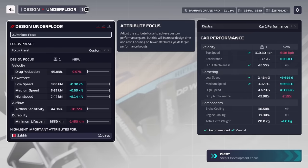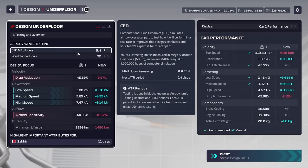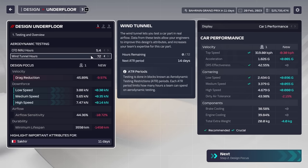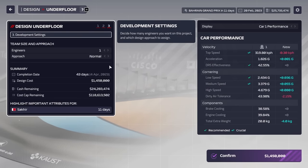You get six periods of wind tunnel and CFD time per year. There's a common misconception that you need CFD and wind tunnel hours to design a part — that is not true. You can design any part with zero hours invested. Wind tunnel and CFD is basically just a boost to past expertise gains, and it's a catch-up mechanic for lower-rated teams. The closer to tenth you finish, the more CFD and wind tunnel time you actually get.